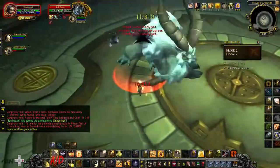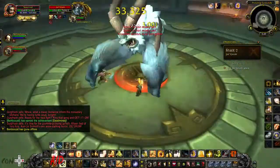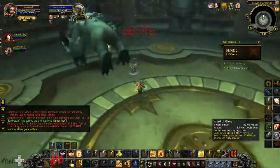The second boss you're going to encounter is Joel Grum, and this boss doesn't do anything really special except for a knockback. You don't really have to worry about it too much because it doesn't really do much, so just normally DPS it down and you should be fine.